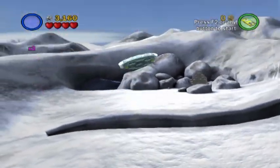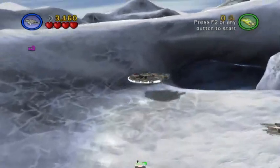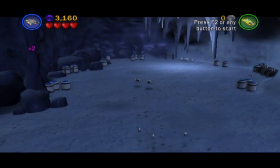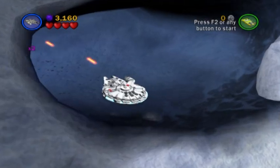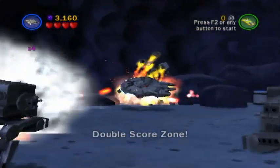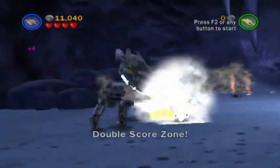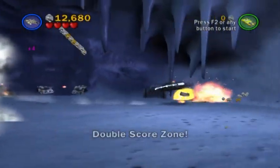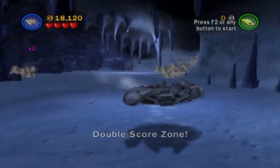Every cloud has a silver lining, because destroying this pile gets us another minikit piece. Very cool. In this cavern, we have a bunch of different things that we can destroy, but we want one in particular. By the way, this is also a double score zone. One of these containers is hiding a minikit. There it is! That brings our total up to six.